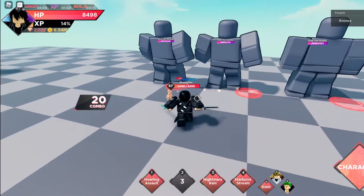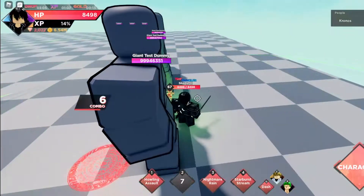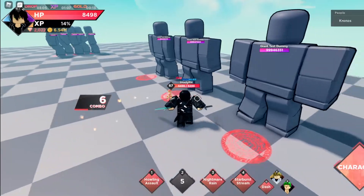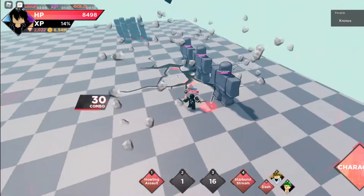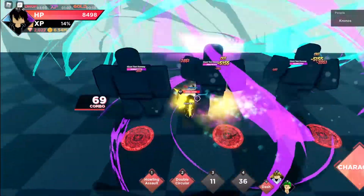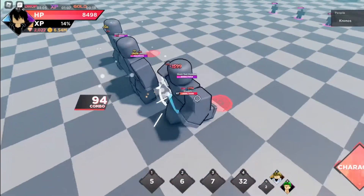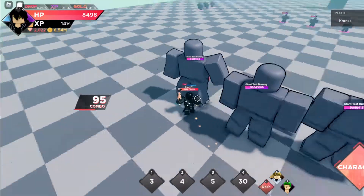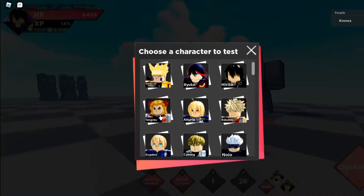The second move is a two-hit 14,000 damage — okay, not bad. Nightmare Rain is a pretty good iframe move, and his ultimate spin — you get him on damage. He basically has three i-frame moves which is really good, pretty very decent. I would say he's better than Goku.